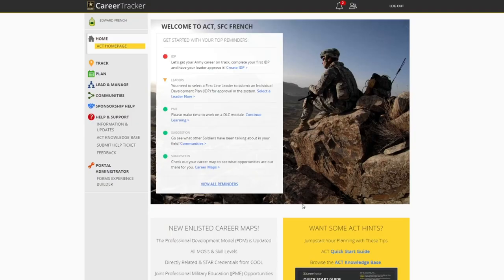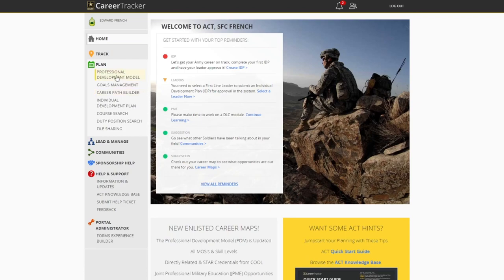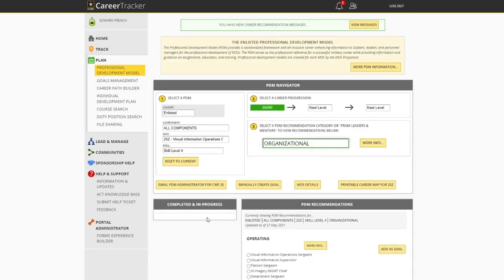Once you get to the Army Career Tracker homepage, you're gonna see an abundance of links and tabs. The tab you want to click on is the Plan tab on the left, and you're gonna go to the Professional Development Model — the first link underneath that tab.